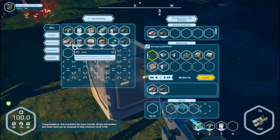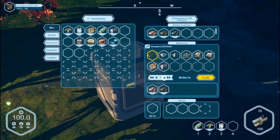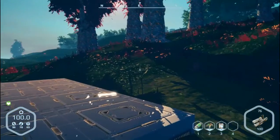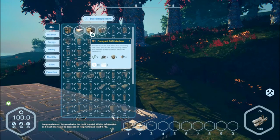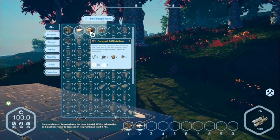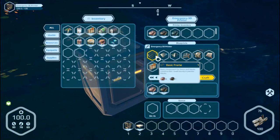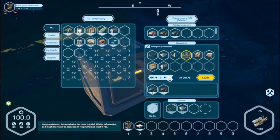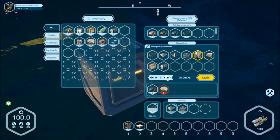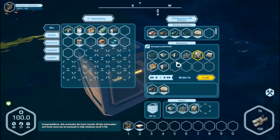Let's open this up and put our iron, carbon, and silicon in here. We can now make this FAD machine which needs two frames, three circuit-looking things, two backpack-looking things, and two plates. I want two of them — two plates, three of these, and two of these, which I don't have any of in here. You can see it requires biomass. Hopefully that's the parts we need.